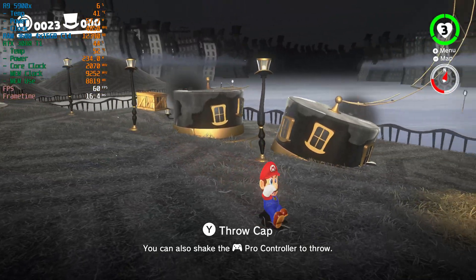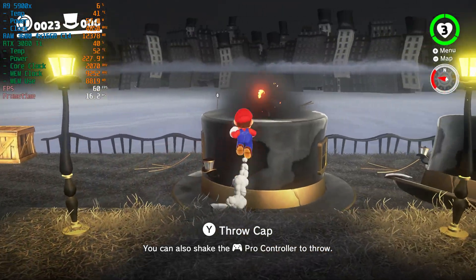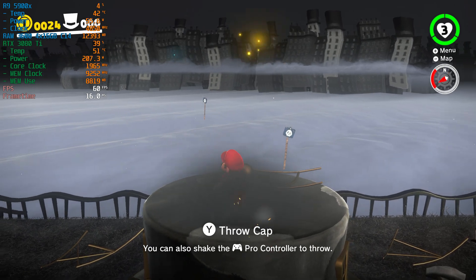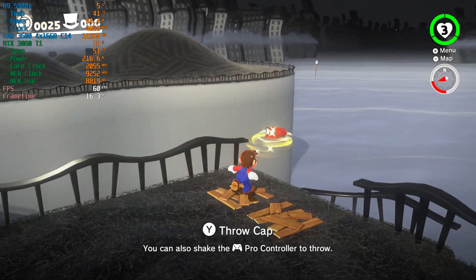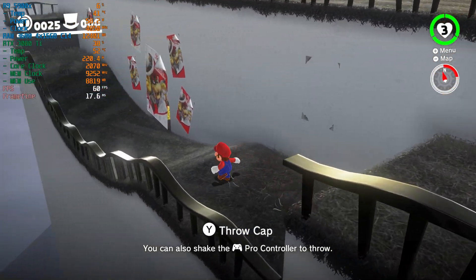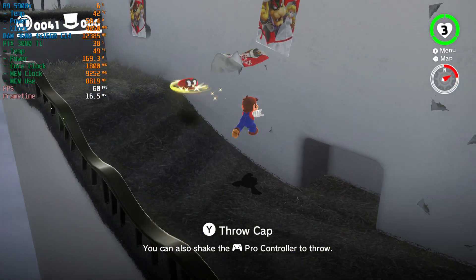However, if there's enough interest in a future video exploring other worlds in Odyssey, I may use the mod created by TheBoy181 to compare the quality difference. Under the advanced tab for graphics settings, I have GPU accuracy level set to extreme. I also have asynchronous shaders and Use Fast GPU Time ticked on and enabled. And of course 16x anisotropic filtering.